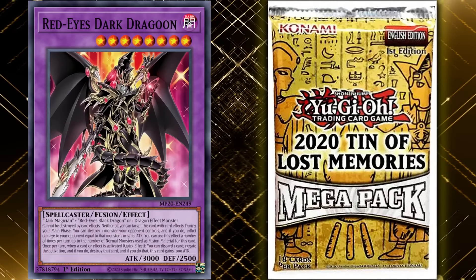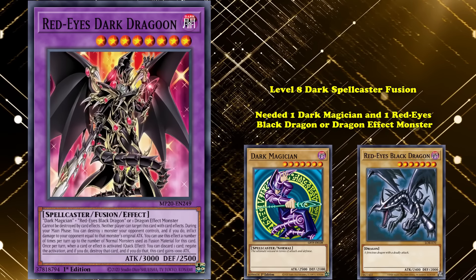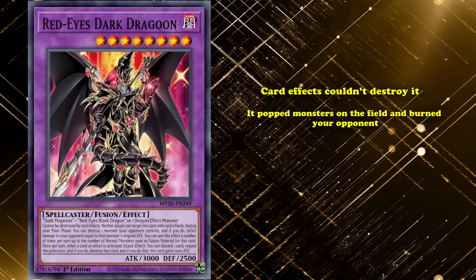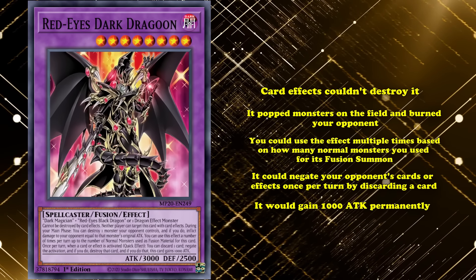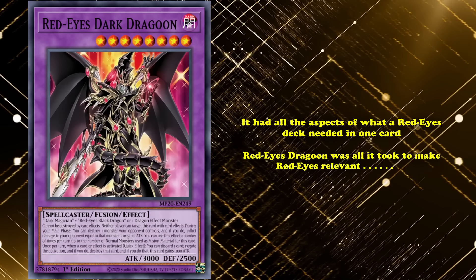That card would be Red-Eyes Dark Dragoon, a level 8 Dark Spellcaster fusion that needed one Dark Magician and one Red-Eyes Black Dragon or Dragon effect monster as materials. The card was dominant. Card effects couldn't destroy it, it popped monsters on the field and burned your opponent, you could also use the effect multiple times based on how many normal monsters were used for its fusion summon, and it could negate your opponent's cards or effects once per turn by discarding a card, then it would gain 1,000 attack permanently. This card was everything Red-Eyes needed to be a contender. It had all the aspects of what Red-Eyes decks needed in one card. Red-Eyes Dragoon was all it took to make Red-Eyes relevant — except it didn't.